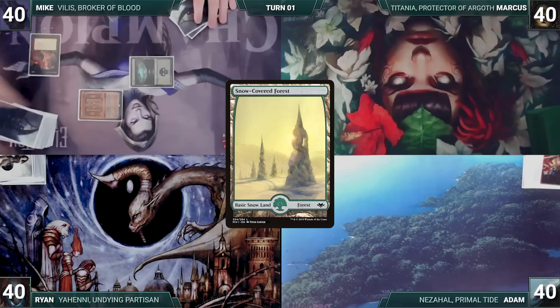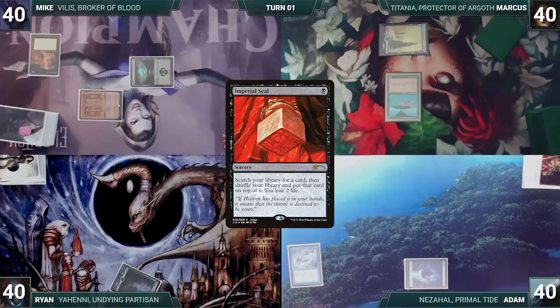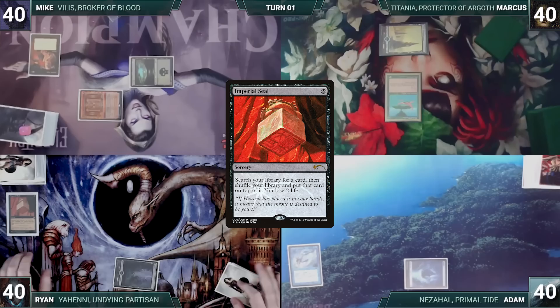Marcus draws a card for turn, plays a Snow-Covered Forest, casts a Birds of Paradise, and passes. Adam draws a card for turn, plays an Island, casts a Mystic Remora, and ships the turn. Ryan draws a card for turn, plays a Swamp, and casts an Imperial Seal. Remora triggers and Adam draws. Ryan fetches up a card onto the top of his library, loses 2 life, and ends his turn.